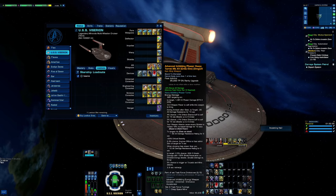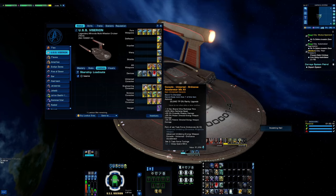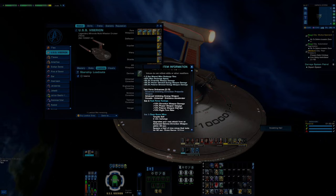Coming down the line we have the Advanced Inhibiting Phaser Heavy Turret. For some reason you can't put three omnidirectional phasers on a build anymore, so I went with this since it shoots pretty far, has a crit severity bonus, a one percent crit chance, and debuffs the target. It's paired with its console, the Old Ordinance Accelerator, which does projectile and phaser damage — and together they add an additional flat 10 percent phaser weapon damage.